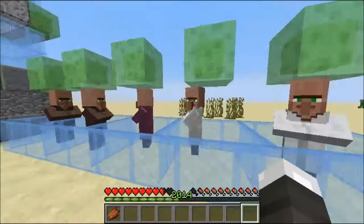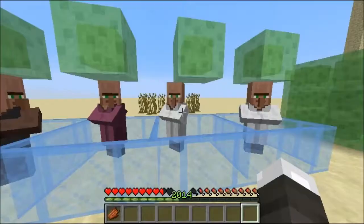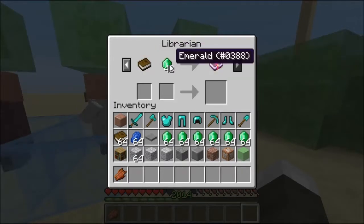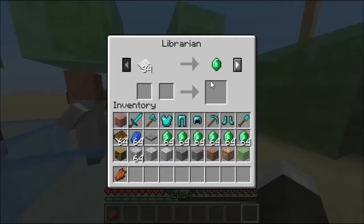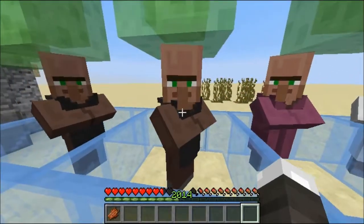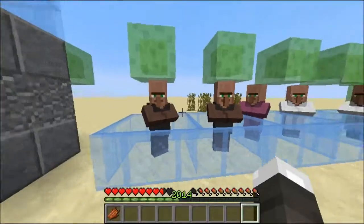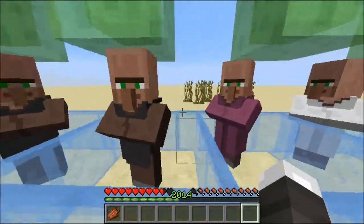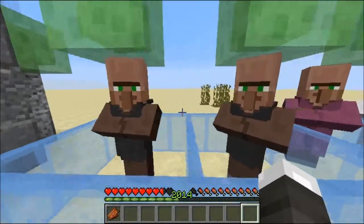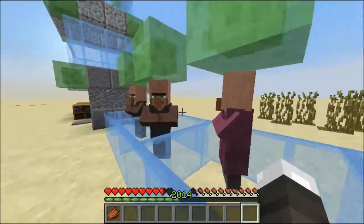First things first: villagers. Before they were awesome, now they're even more awesome. Villagers have little subtypes. I can't right-click this one for some reason — maybe I hit him. But yeah, villagers have different little tag names. I think this one is librarian.